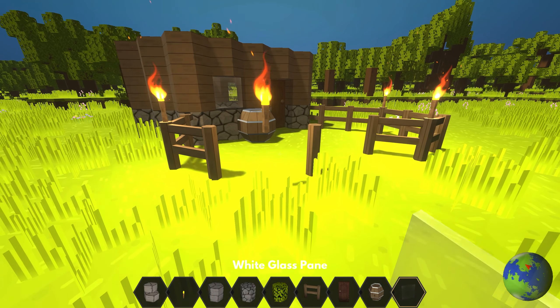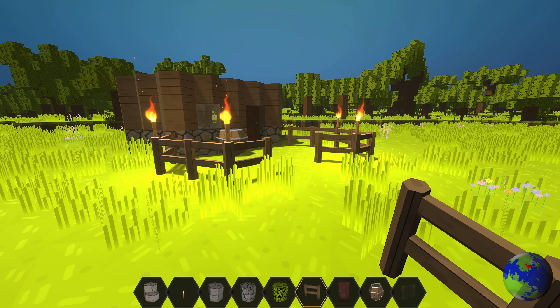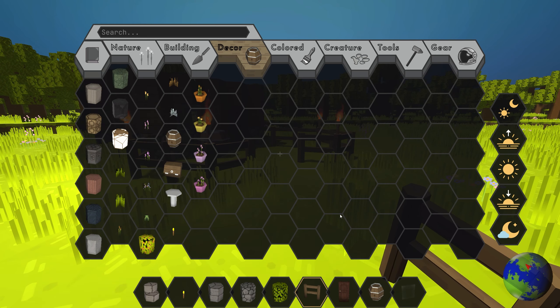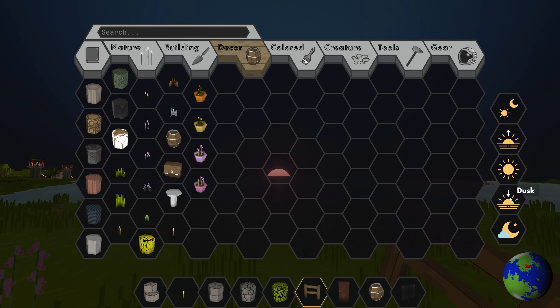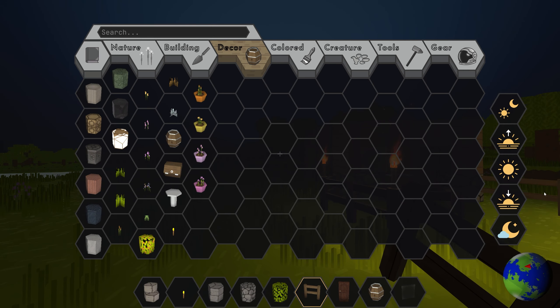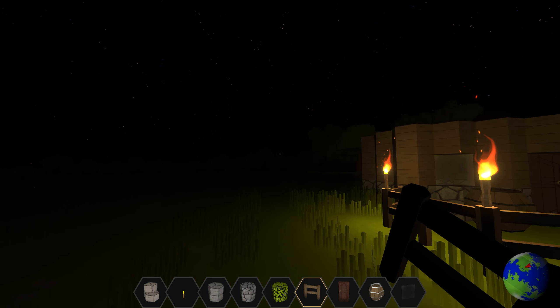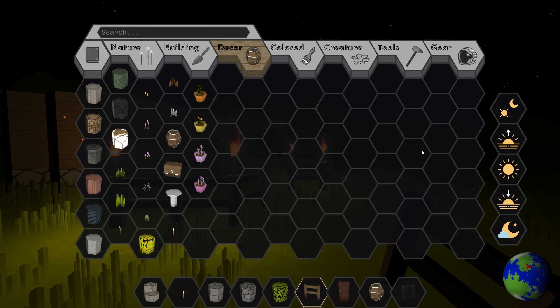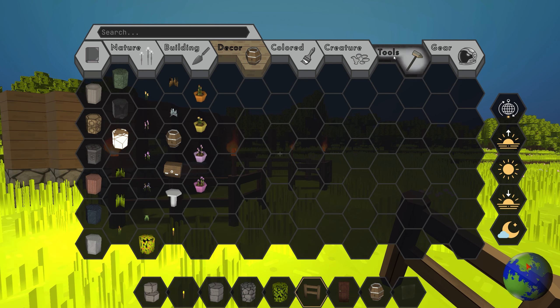Some other features you might find useful are the sun controls, which can be found in the inventory. You can set the local time of day, and the sun has three modes: Normal, where it will move; Paused, where it will remain still; and Tracked, which will cause the sun to remain at the same local time as you run around the planet.